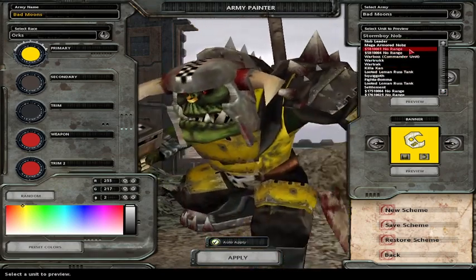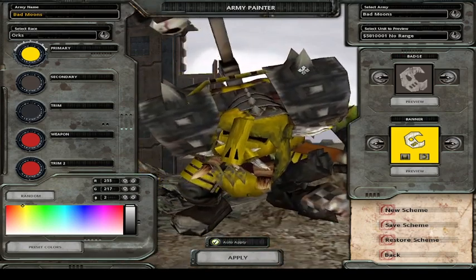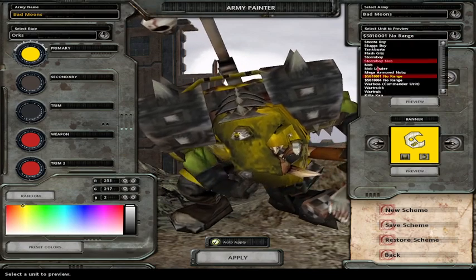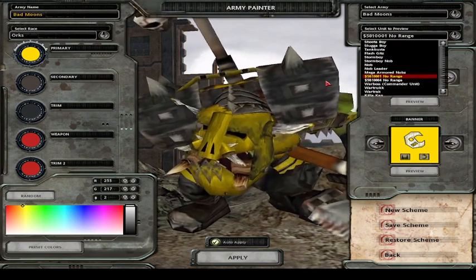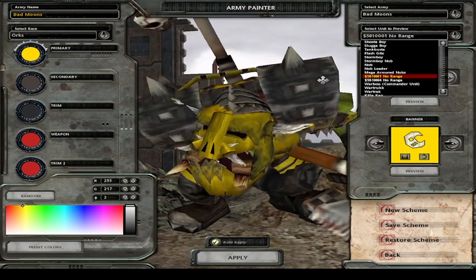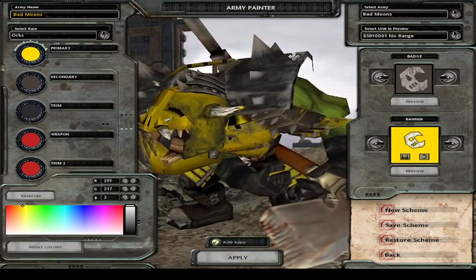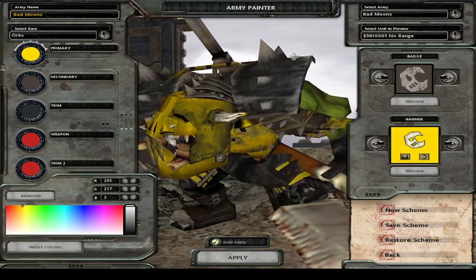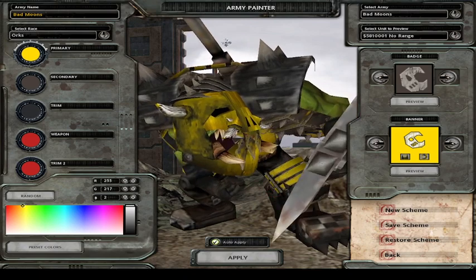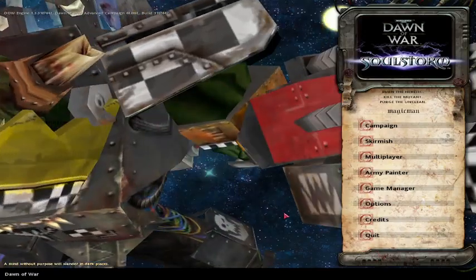Some of these units straight up don't have names — like this unit here which looks like a Hard Boy. Some units also don't have animations, but that's not a big deal because even Ultimate Apocalypse, which was like the biggest mod ever, had some units without names. So it's not the worst thing ever.